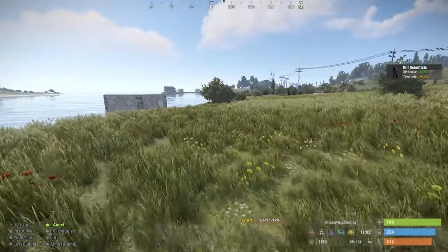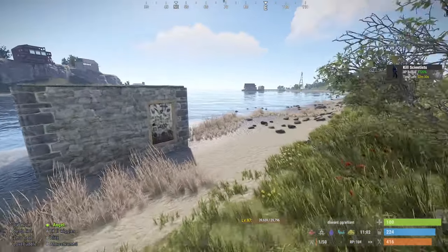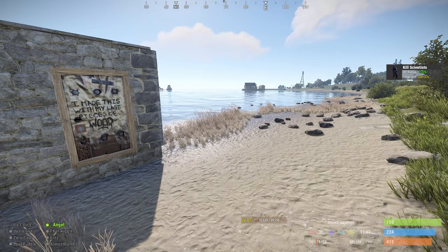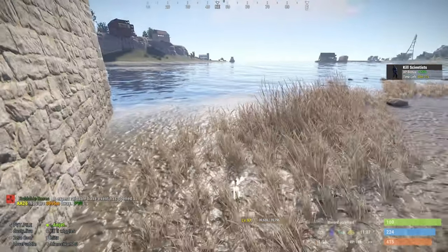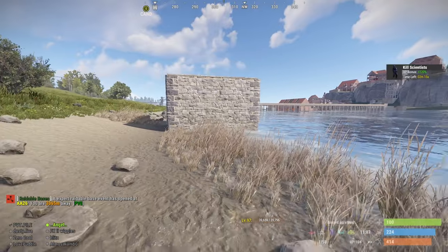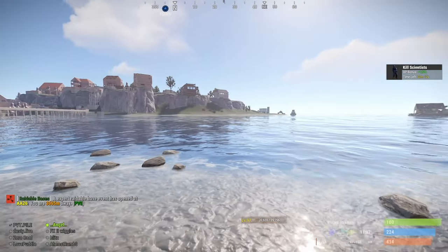Let's see what doors they've got. I made this with my last piece of wood — it's a metal door too, you can tell because there are no lines for the door. I'm going to guess this might be a raid base where they're getting ready before the wipe happens.